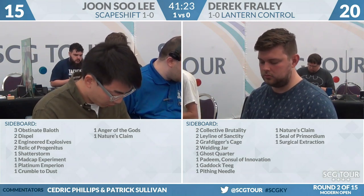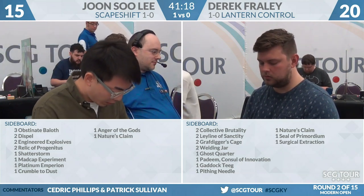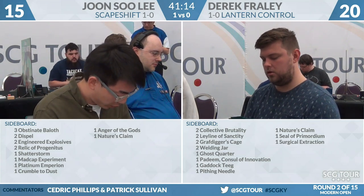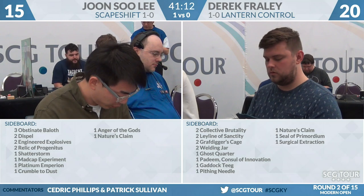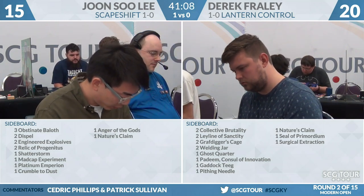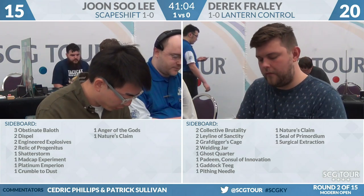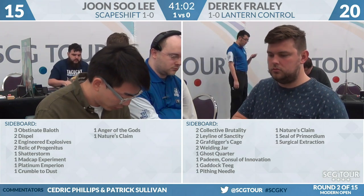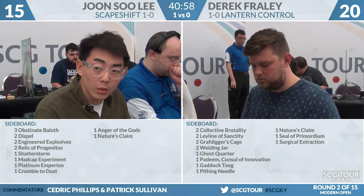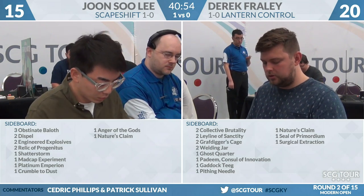On the other side, Jun Su Lee and his Scapeshift deck is currently up a game. He's got three Obstinate Baloths, two Dispel, two Engineered Explosives, two Relic of Progenitus, a Shatterstorm, a Madcap Experiment to go along with the Platinum Emperion — a little combo there — along with Crumble to Dust, Anger of the Gods, and a Nature's Claim. He needs stuff that can just interact with the battlefield. The two copies of Engineered Explosives and the Shatterstorm are excellent here, and Frehley does enough with the graveyard that the Relics are worth bringing in — the opportunity cost is basically zero.